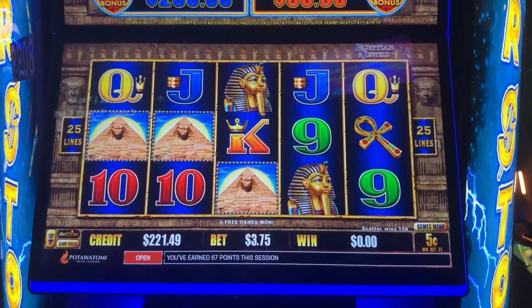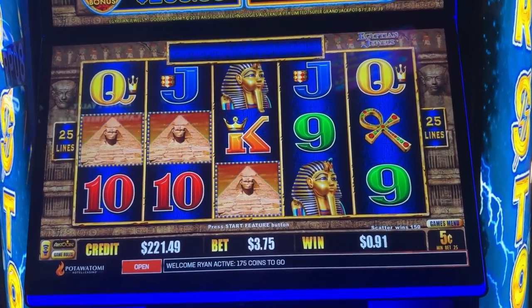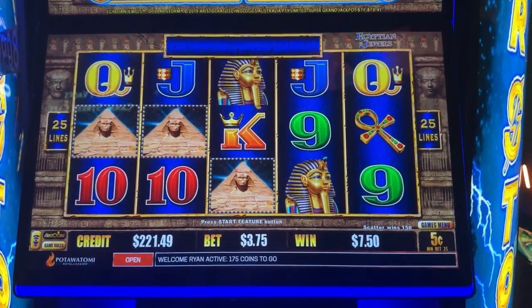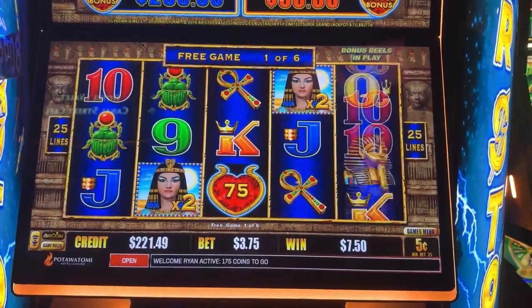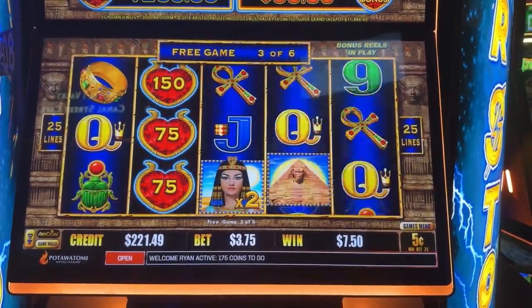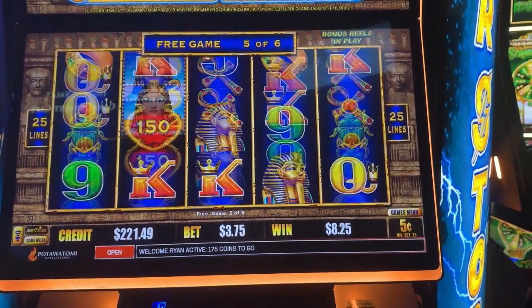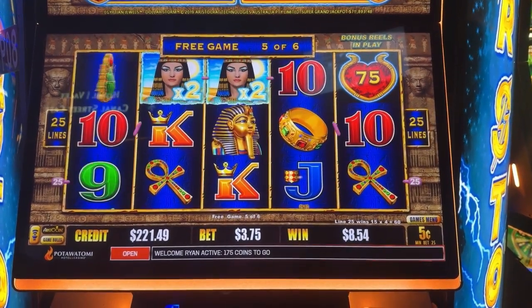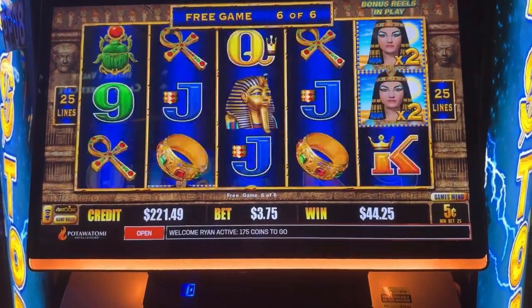They must have heard me — they knew I was going to change it. Let's see what I can get on this one. This button, come on — lots of multipliers now. Three more? Oh no, don't be a dud of a bonus. There's a little something. All right, $44.25. Last spin.